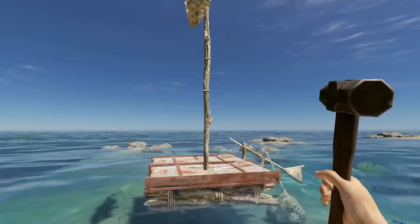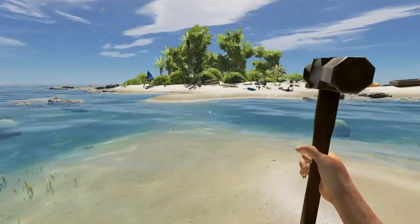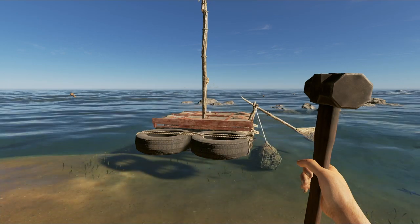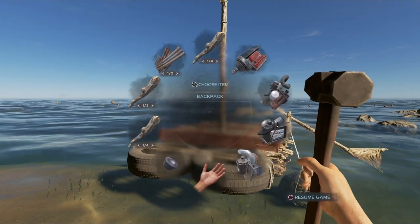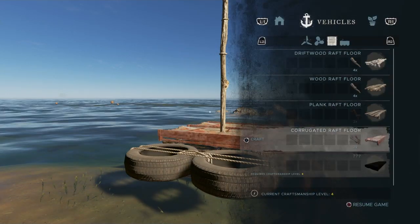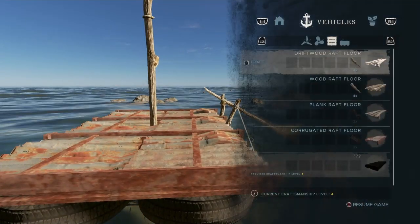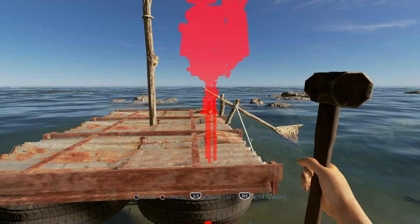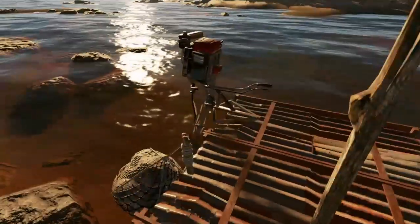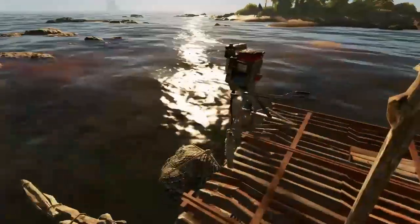If you just want a basic raft, that is how you do it. If you want to put a motor on it, I'll show you how to do that now. To place the motor on it, I'm going to add a third section to make it easier for you to see — stick that on there and there we go. It's as simple as that and you've got yourself a raft.